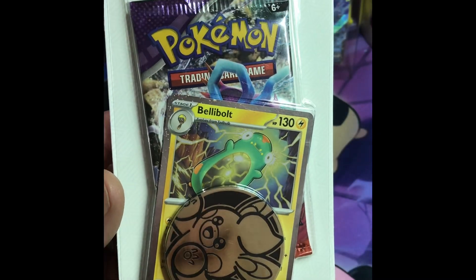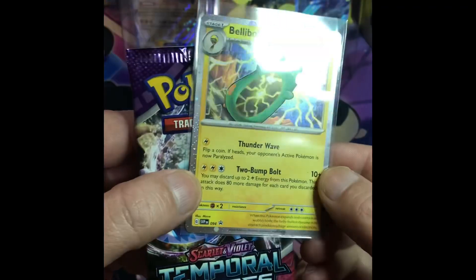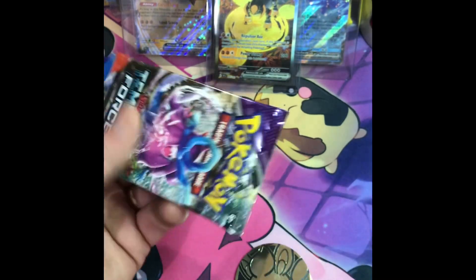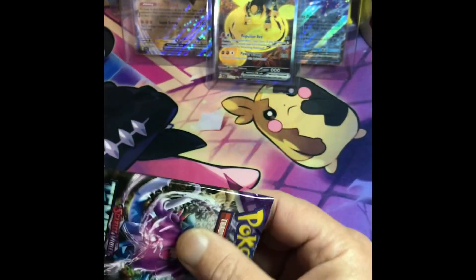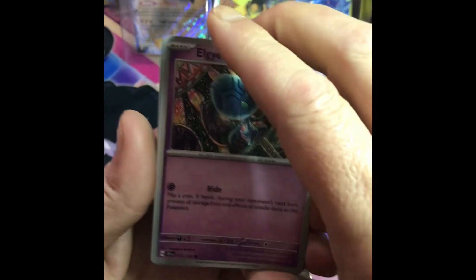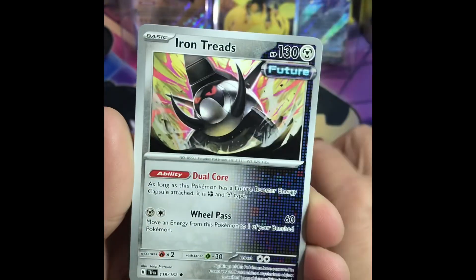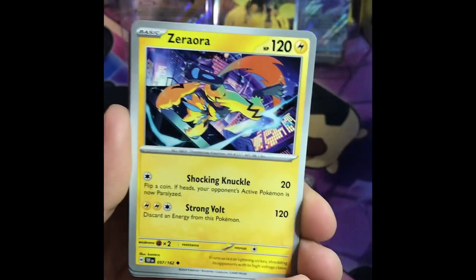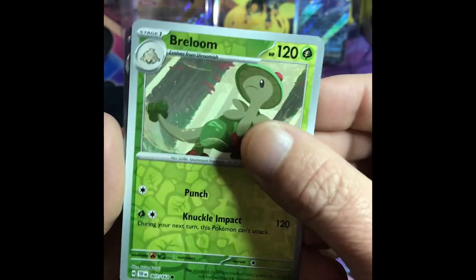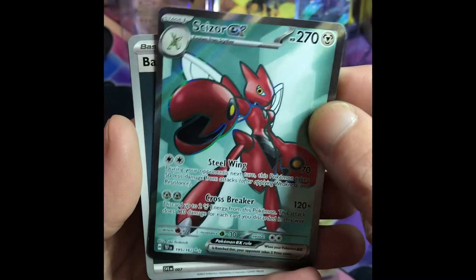Pack ten — Temporal Forces, Bellibolt promo. Our coin, our promo, and our pack. Last pack — I'm bold to call it a big hit. Twenty dollar card in the raw US, so probably around thirty dollars. But if graded, quite a bit more I'm believing. Reverse holo, another reverse, and a Scizor special illustration.